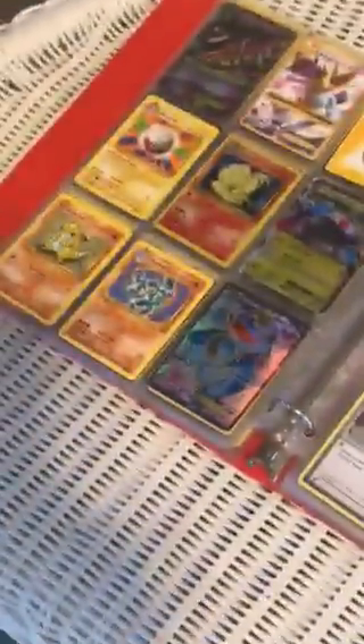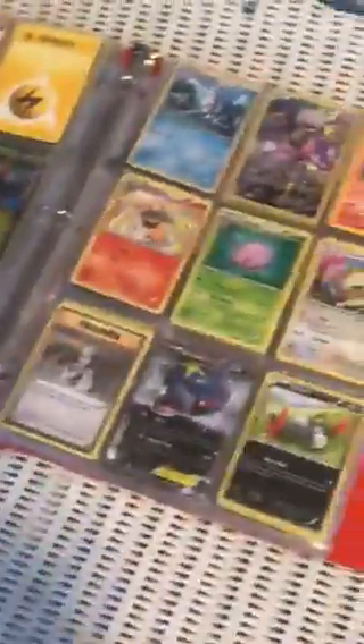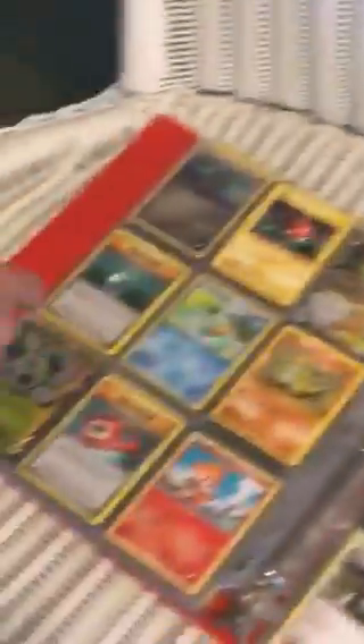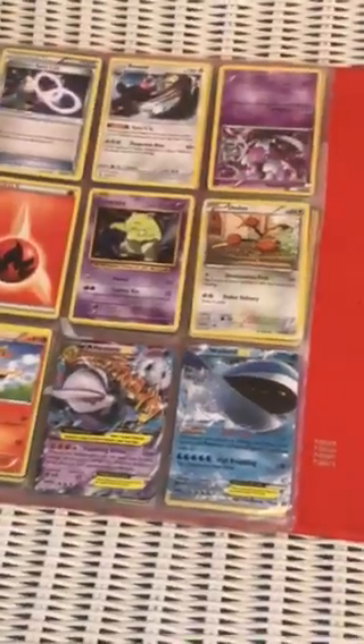Then we have some Pokemon over here. This guy right here is really rare — yeah, he's pretty rare. I don't have him, and I have like over 400 Pokemon. Then you see these guys? Then we have Klinklang. Then we have this guy over here. Pretty sweet Pokemon that Landon has, doesn't he?